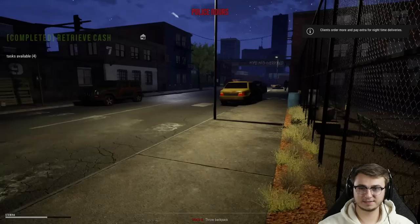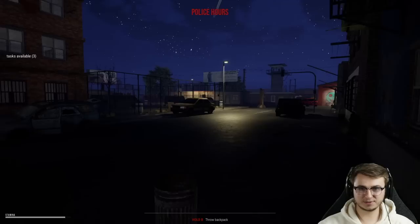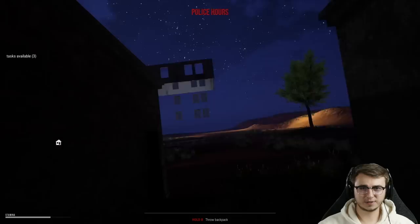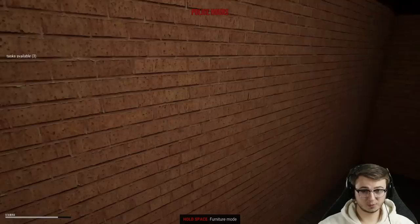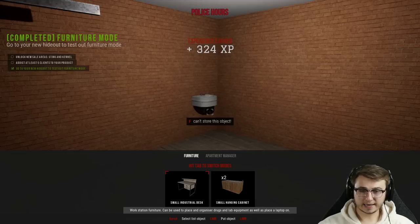I hear some cops over there to the right so I'm gonna go to the left around the fence — they are definitely right there. Please do not see me. You don't want the smoke. We're inside — and actually I'm going to immediately head back outside because one of our tasks is to test out the furniture features inside of our new hideout. We're going to hop this fence. If we get in here and close the garage after we flip the light switch, I don't think they'll even know we're here.